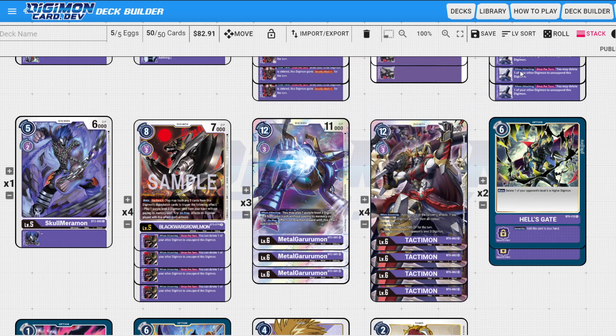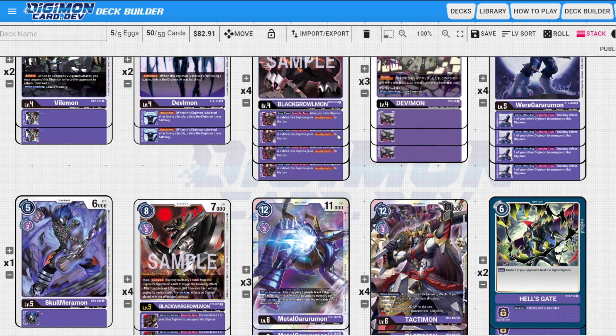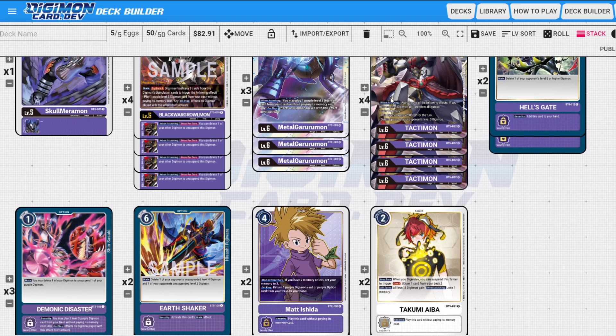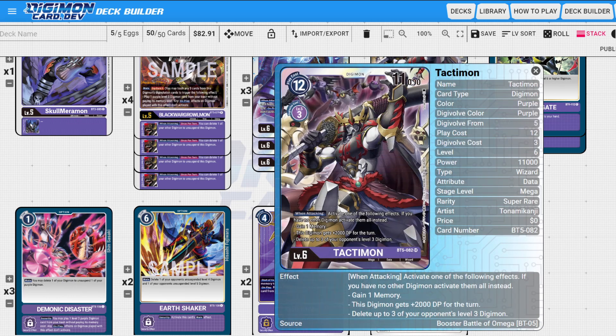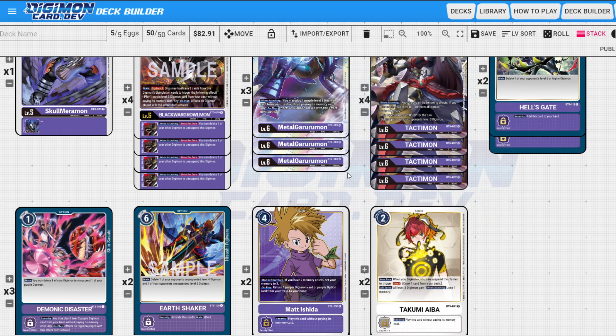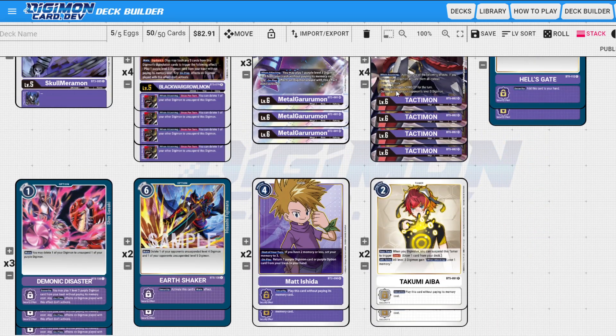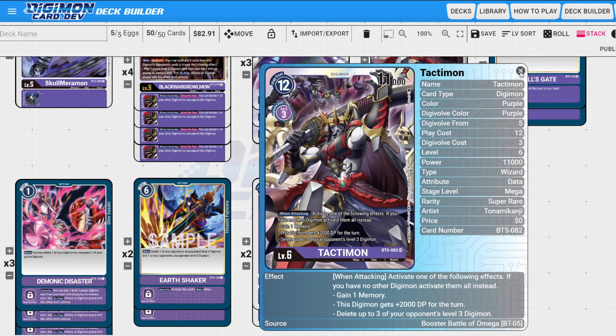This deck's biggest weakness is hitting into something stronger than you in security. The only things that come to mind are level sevens, because there aren't many 13,000-power level sixes — none that are super relevant at the moment. So you're not going to have any issues hitting level sixes; your only concerns are the four or five level sevens that some decks play.